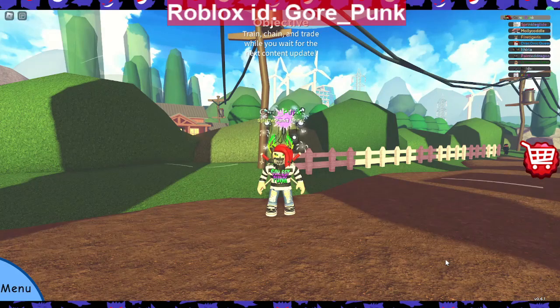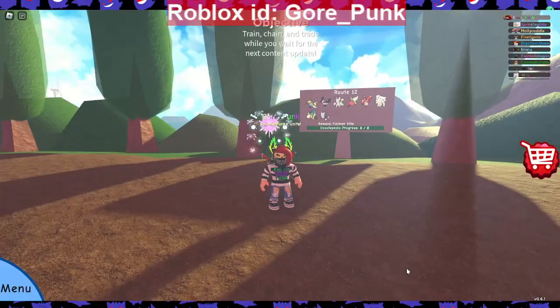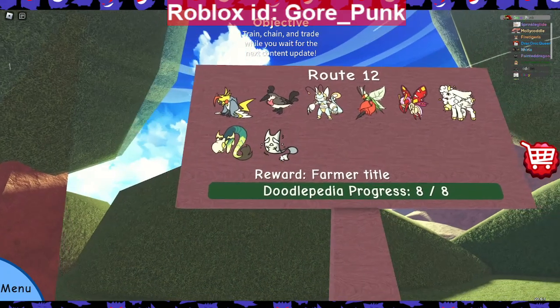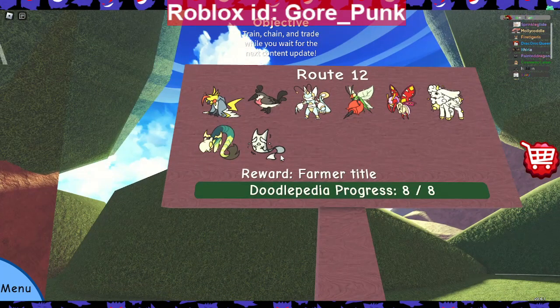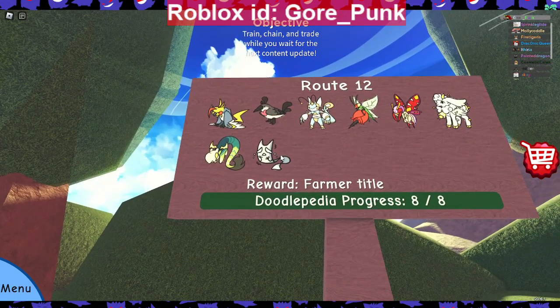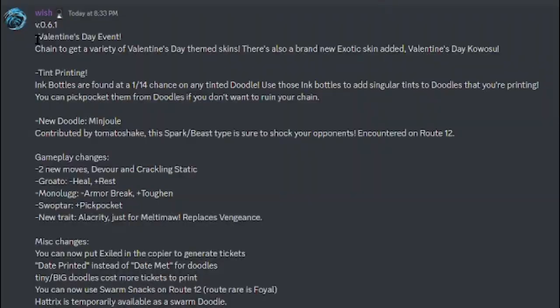Let's get on with the tint printing update for 2/10/2023. There is a new doodle added in Route 12 and it's actually pretty cool looking. Left to right, left being the most common and right being the most rare which is foil. Let's go to the Discord and see what's actually added in this update — version 0.6.1, Valentine's Day event!